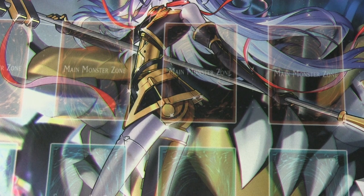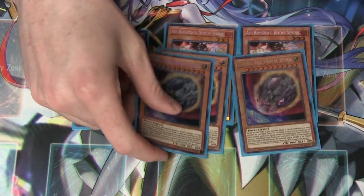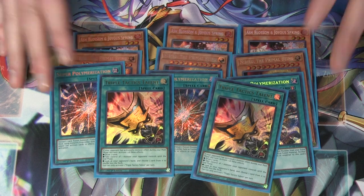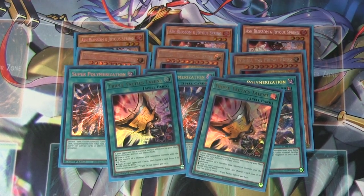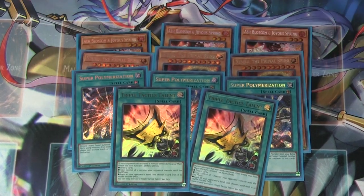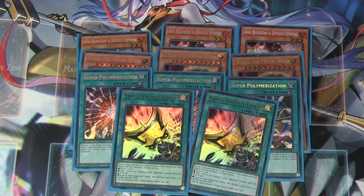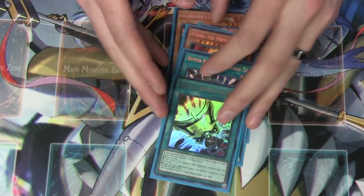The going-second stuff: it's three copies of Ash Blossom and Joyous Spring, three Nibiru, three Super Poly, and two Talents. That's all I needed — super helpful. Like I said, if you wanted to cut that Unchained package down, you absolutely can, and it would give you six more cards you could put in here, or three more for another set of hand traps if you wanted to play something like D-Shifter or whatever. I really like this lineup — I've had a lot of success with it. It's very neat.